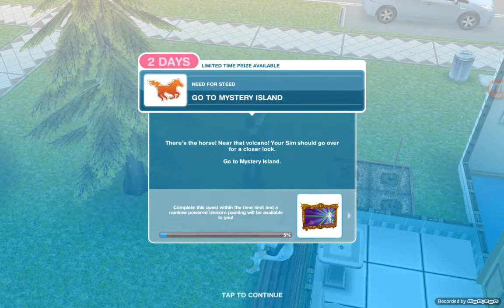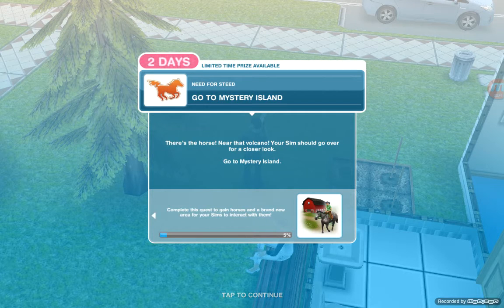The next task is to go to Mystery Island. It's supposed to be mysterious! There is a horse near the volcano — your sim should go over for a closer look. Go to Mystery Island.